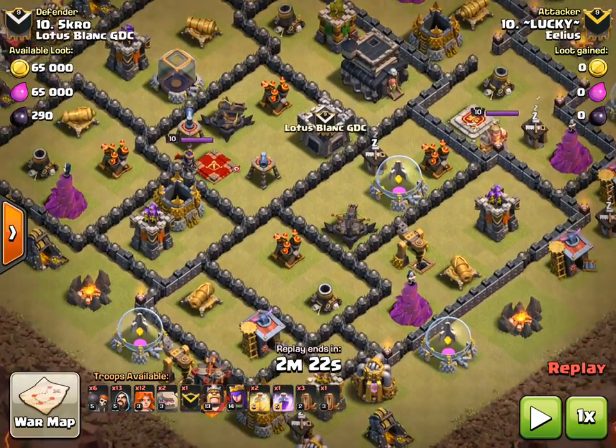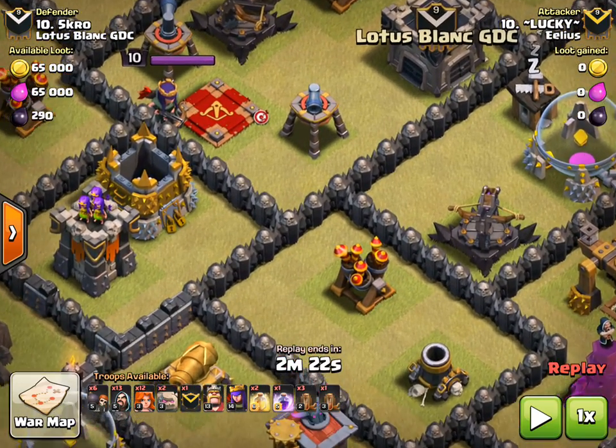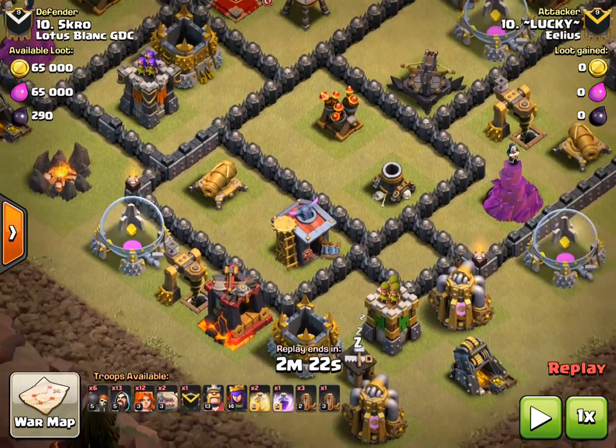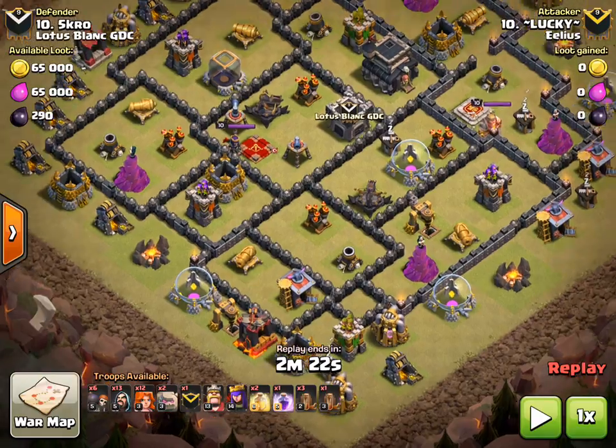He does the earthquake over the middle compartment there, but doesn't worry about opening up any other compartments — just rips through the whole middle. The way he puts the Valks in at the beginning, he wall breaks for the first bit, but the Valks then just push through for the next bit because there are so many of them — it takes them just a split second.